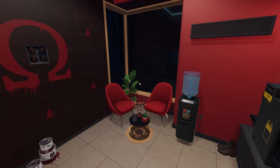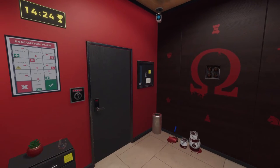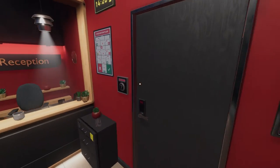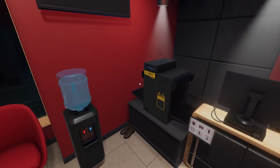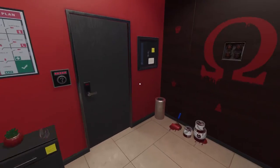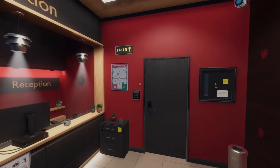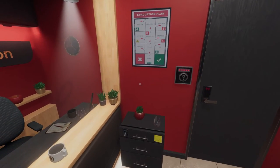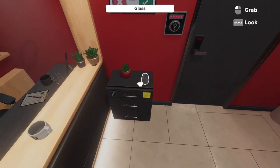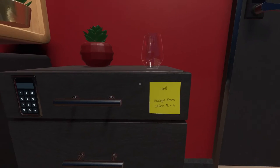With this being the first chapter in this series of rooms, we're starting at the very bottom floor of this building tower — the Omega Corporation. The best starting point for this room: we've got a couple of different puzzles but a very small room compared to some others. The best puzzle to start on is the keypad for the cabinet.